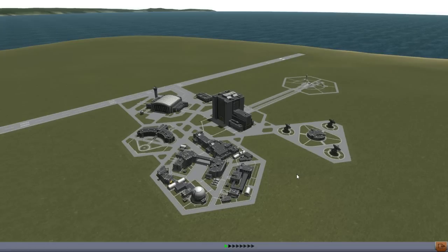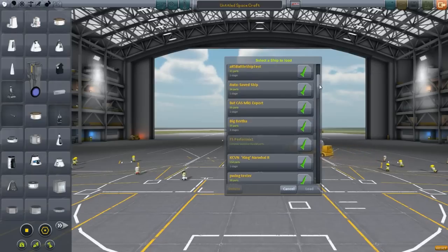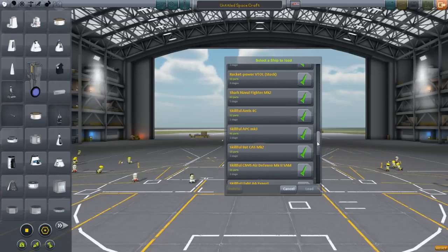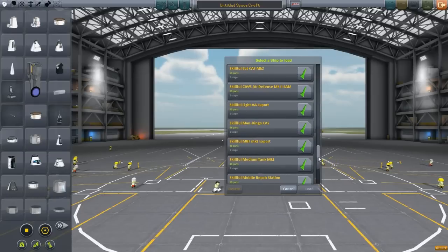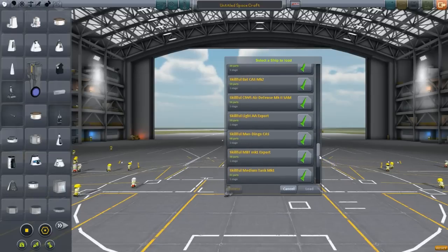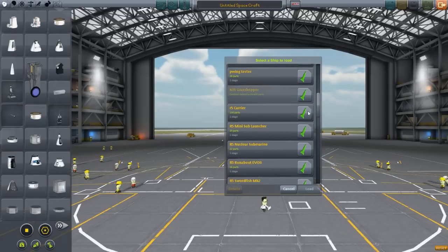Hey guys, it's InfiniteDice. Just showing you the update for 4.5 boat parts. There's a lot of things that have changed right down to the very roots of the mod itself. The float code and everything has been revamped, and code has been added to account for damage from Skillful. So everything is integrated and should be working together much nicer now than it was in the past.